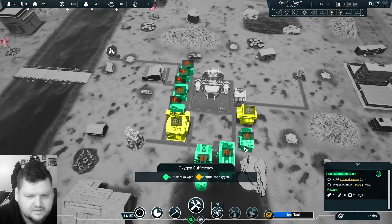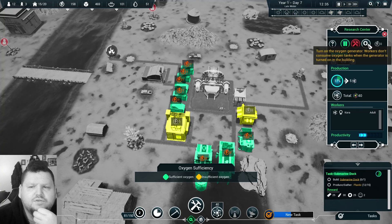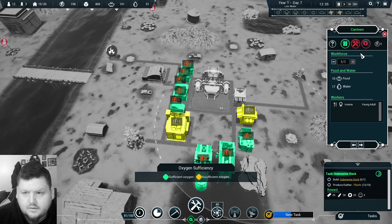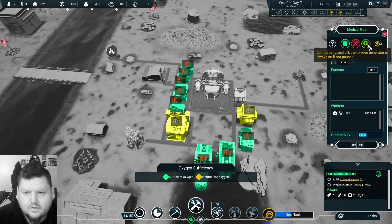Oxygen sufficiency — these guys are using so much. Can we turn on the oxygen generator? Workers don't consume oxygen tanks when the generator is turned on in the building. We need that research though. Well, I guess they'll just not do oxygen if not paused.